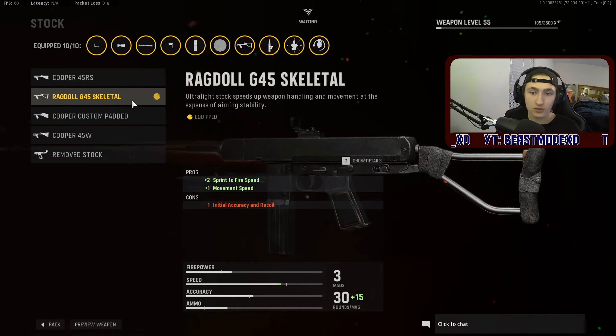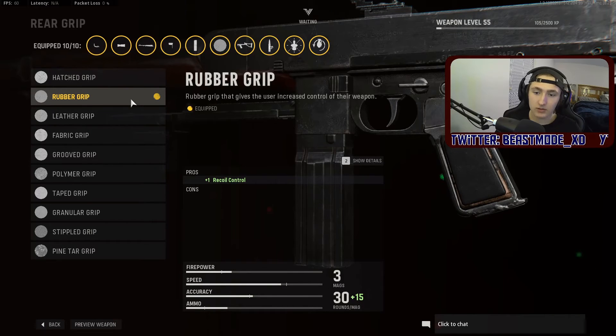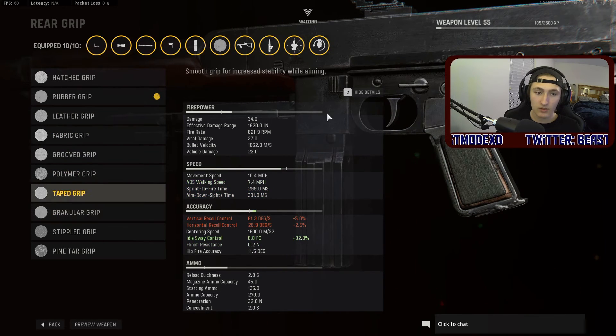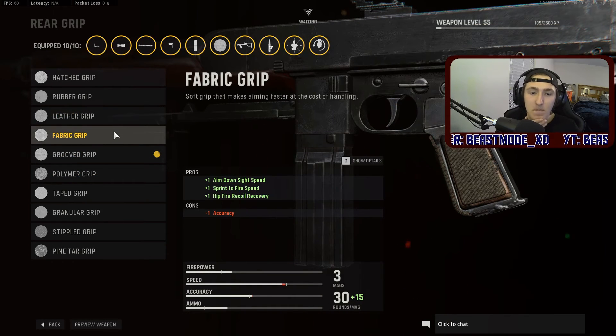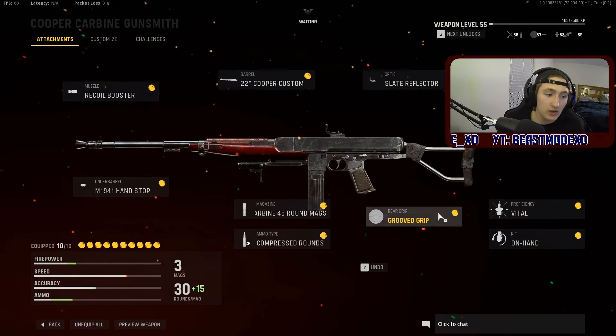I put on the skeletal stock because that helps with swift-to-fire and movement speed so I can feel a little more like an SMG and I'm not punished as much in close-range engagements. I go for the rubberized grip for a little more recoil control. The gun's recoil at 300 for an AR is pretty solid, so I'm okay with that. If you feel like the recoil is just fine, you can go with the fabric grip instead.